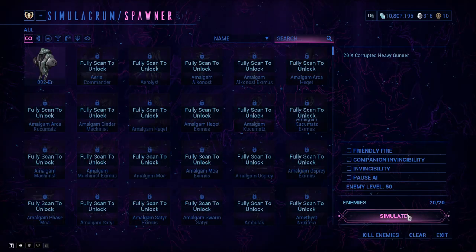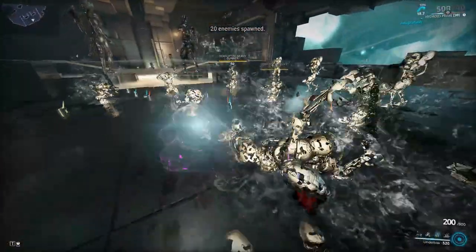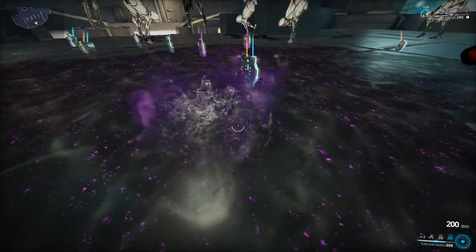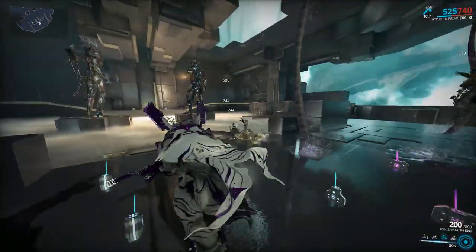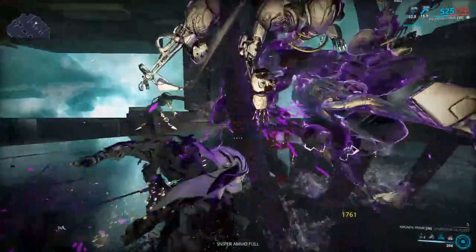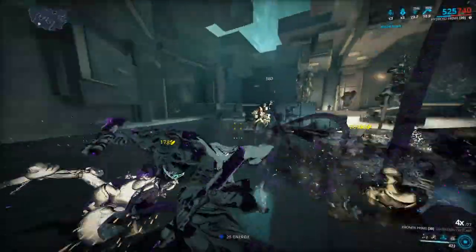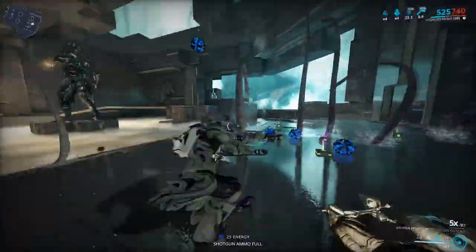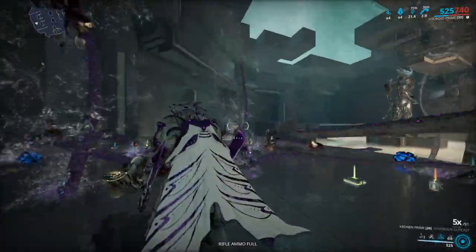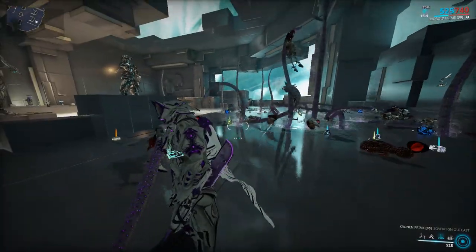So basically what you're going to do is collect some energy, face level 50 enemies, then turn into a puddle and try to trap as many enemies as you can. Hold your four, summon your Tentacle Swarm, then exit out of your Undertow, then select your Kuva Nukor and apply status effects on these guys and slice them up. They're going to get slapped around on the ground so they'll be killed pretty easily with the melee weapon.